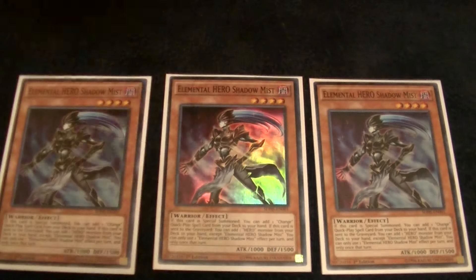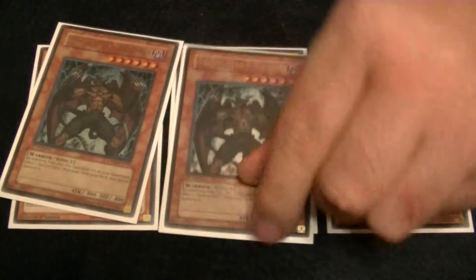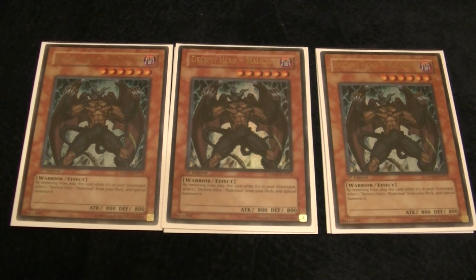To start off, we have three copies of Elemental Hero Shadow Mist. In my previous videos when I was playing Dark Hero, I didn't particularly like playing 3 Shadow Mist, but I thought it was necessary. I still think it's necessary, but I always find myself wanting to cut down to 2 — we're going with 3 anyway. We play 3 Destiny Hero Malicious. This allows for a lot of your combos to go into Zulkin and also lets you go into other plays, like Void Ogre Dragon naturally, Psyframe Lord Omega, and it's a target for Mass Change to go into Dark Law. It just sucks when you draw multiples, and it also sucks to banish multiples off Pot of Desires.